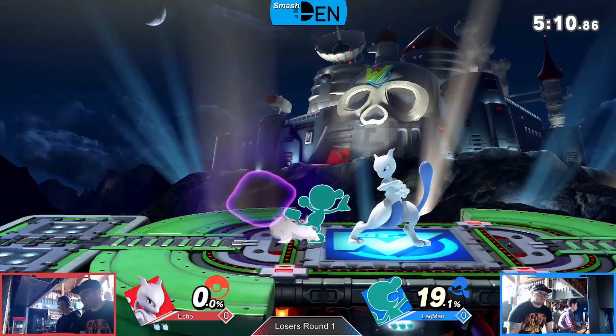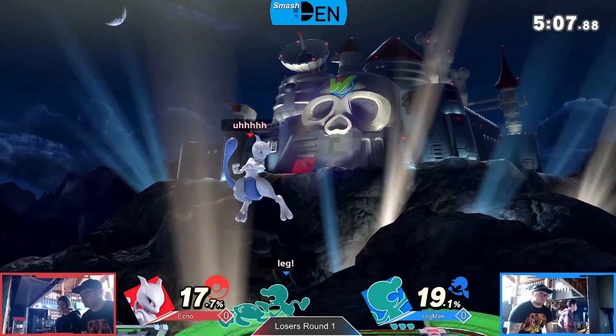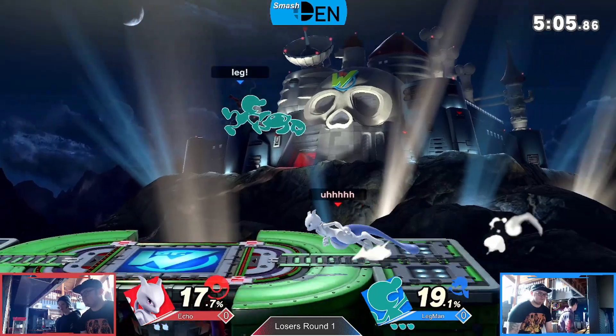Up-B out of shield doesn't quite hit. Confusion also gonna miss. Up throw into back air, back air just barely misses into Down Smash.